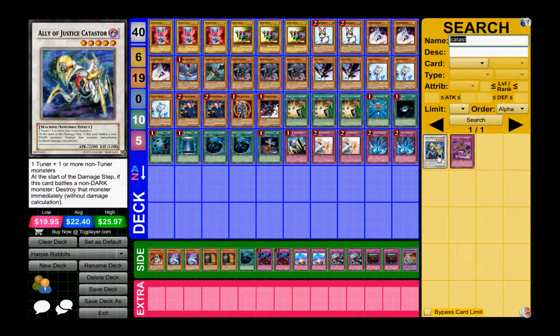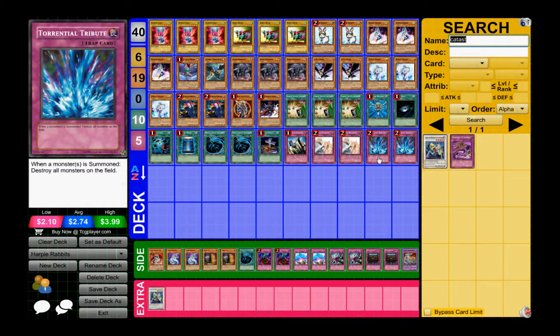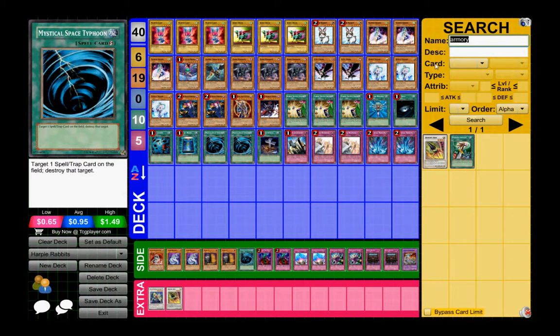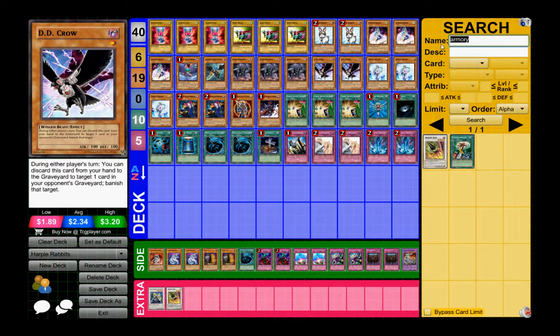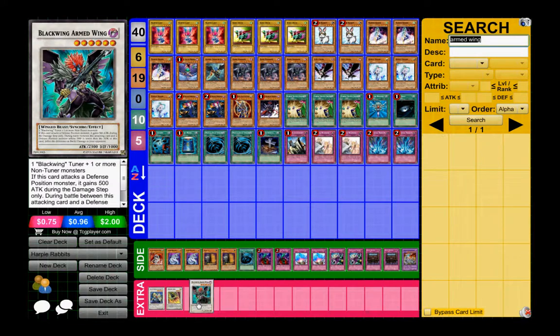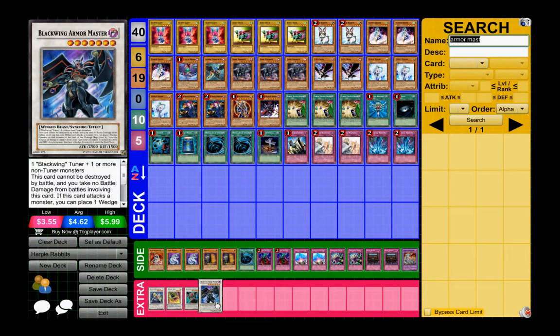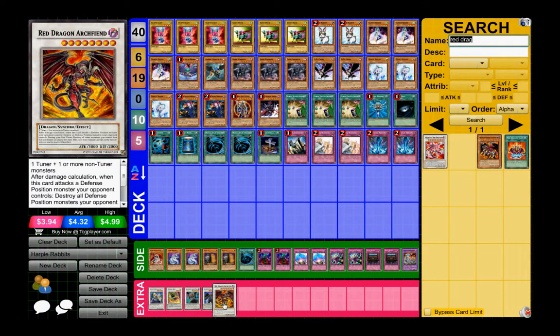For the extra deck starting with synchros: Ally of Justice Catastor is probably my only old-school synchro pick. Then Armory Arm — easy to summon with a level three and Effect Veiler or Gale on a level one DD Crow. Black-Wing Armed Wing and Armor Master are the level six Blackwing synchros with Gale and a level three or four. For level eight I go Red Dragon Archfiend — mainly for beat sticking and it's a Dark target, and there's not a great level eight Light synchro I'd want to run.